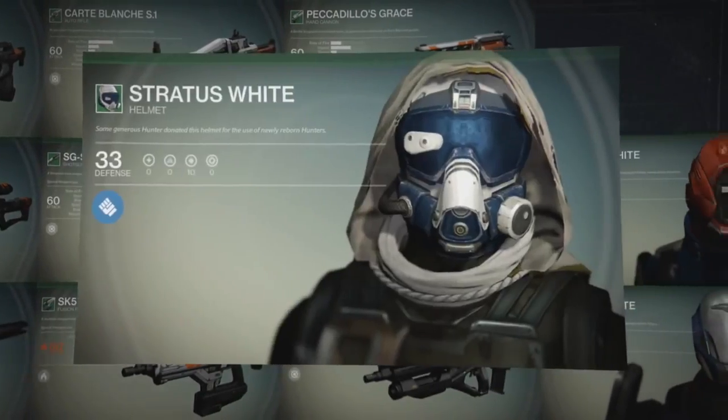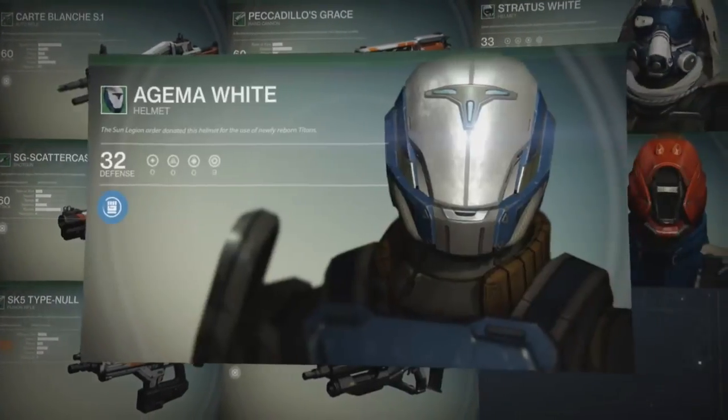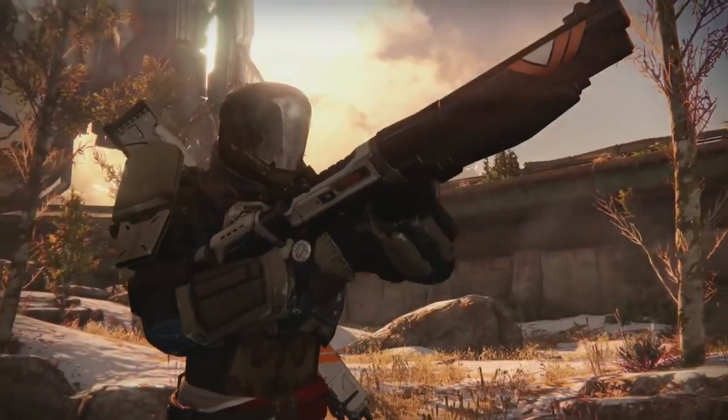The armor consists of a Hunter helmet, a Warlock helmet, and a Titan helmet. Now each piece of gear also has a description for it.